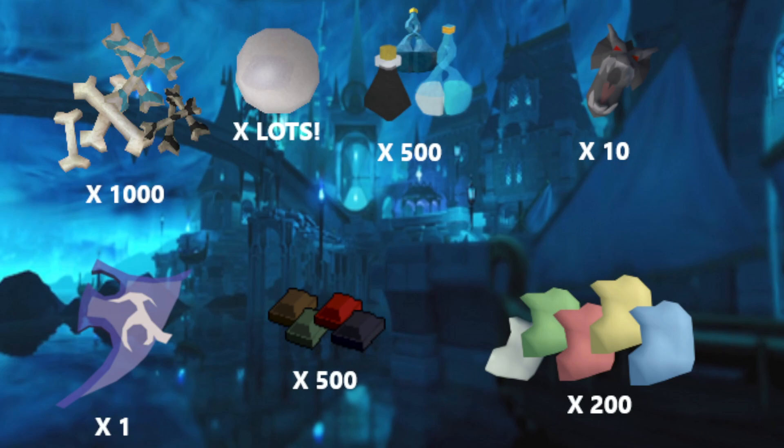Overload potions are the next thing. The reason I want to make overload potions now is because when Necromancy is released, any existing overload potions will be updated to include Necromancy, whereas the ones you make after will require the new extreme Necromancy potion to make an overload. So I want to stockpile as many overloads as I can — I've said 500 — supreme overloads and elder overloads should be enough.